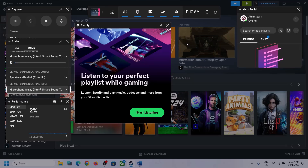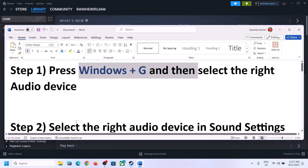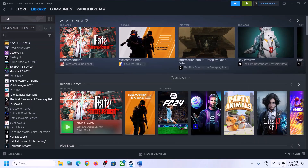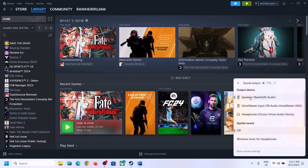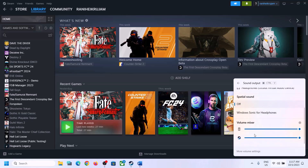After this, launch the game and check. The next step is to select the right audio device in Sound Settings. On the bottom right you can see the speaker icon — click on it and you will see the sound volume bar. Click on this icon and make sure you select the right audio device, whichever speaker you want to use.